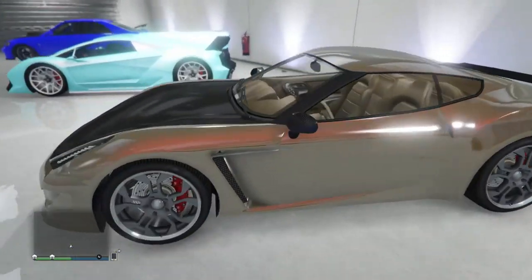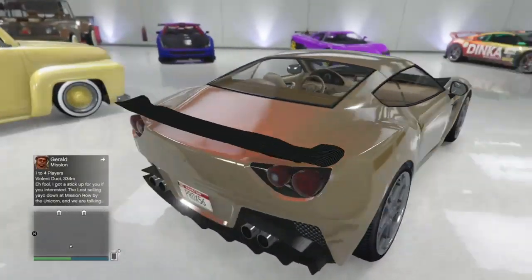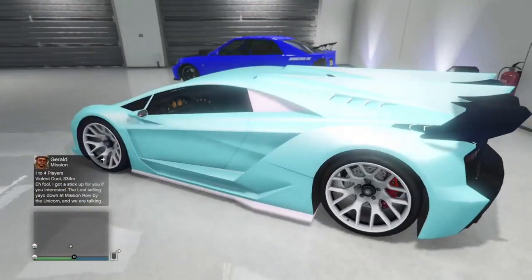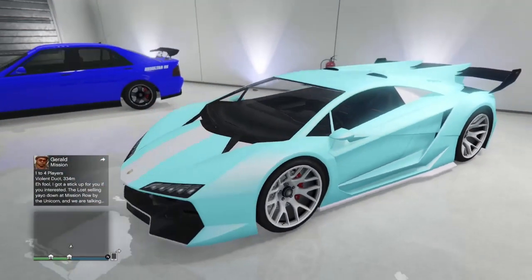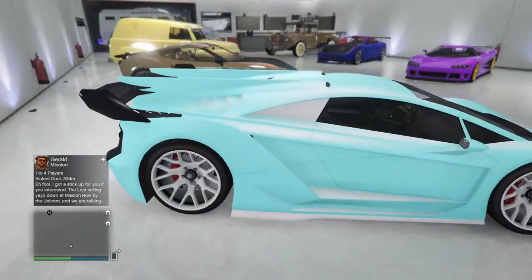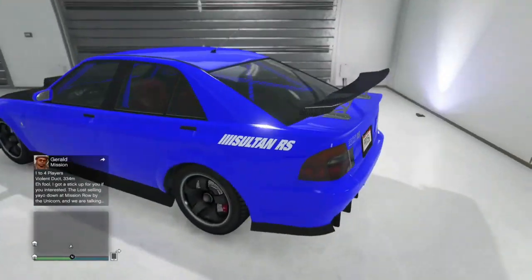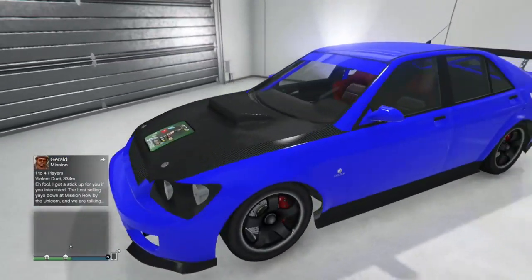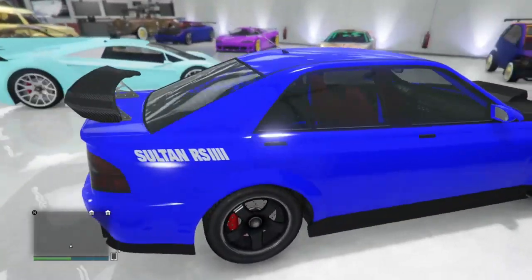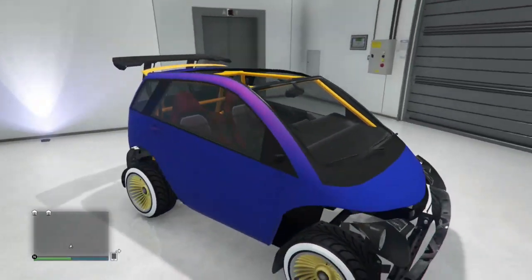Over here we're going to have — I believe this is the Carbonizzare — going to have like a brown or red color to it, good looking with that. Here we're going to have the Zentorno, this thing is pretty cool, got like a bright blue color to it, thing is pretty dope. And here we're going to have the Sultan, going to have a purple or bluish color — blue-purple, whatever — with the North Yankton plate.